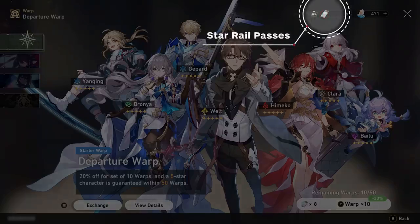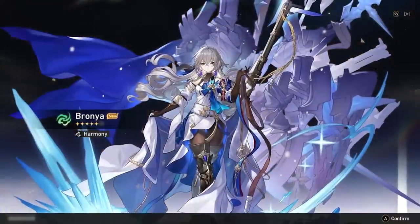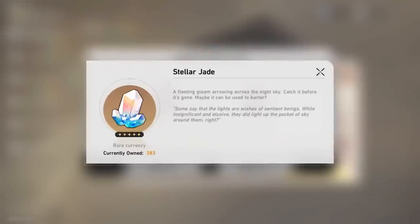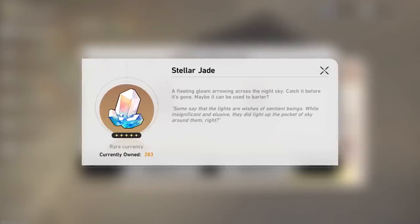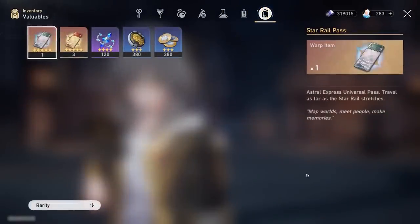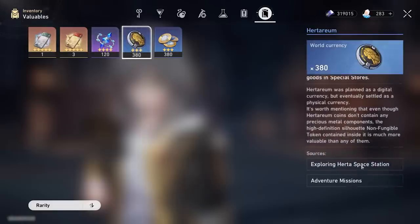To sum up the currencies for the warp system: the two types of rail passes let you use the warp system to try and pull characters or light cones. Through warping, you'll receive Undying Starlight and Embers, which you can use to buy more passes. Additional passes can be received in-game or by spending Stellar Jade. Stellar Jade can also be purchased by trading in premium currency called Oniric Shards. If this is all very confusing, don't worry — it only means you're still sane.